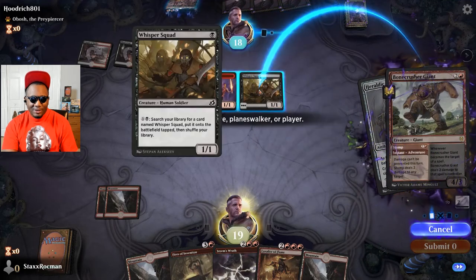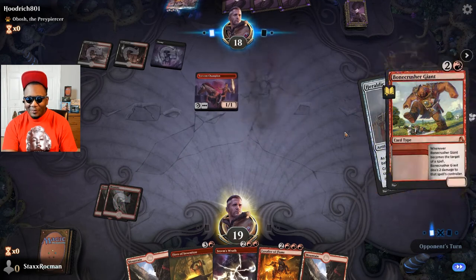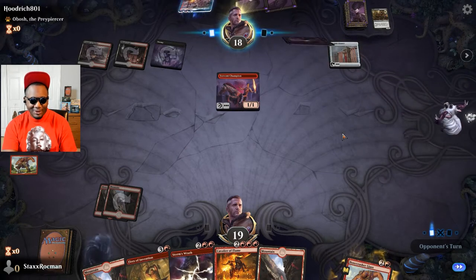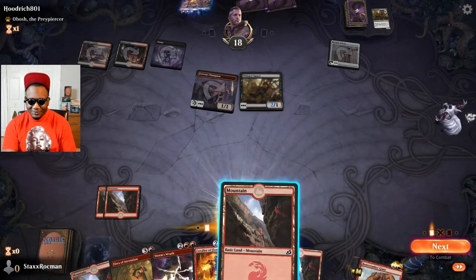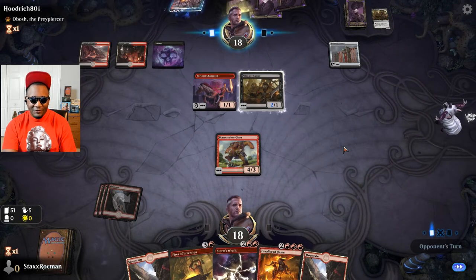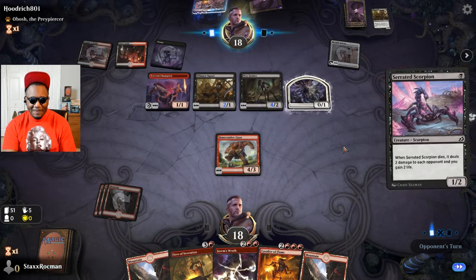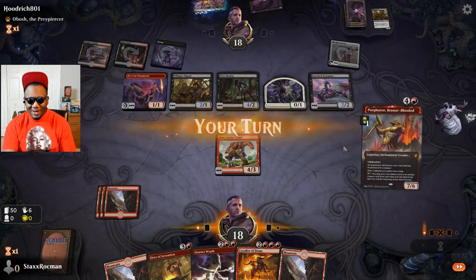I should kill this Whisper Squad because it has the ability to fetch more from the library. I probably should have killed it before he untapped because he could have found one in response, but well, he's got another one. Let me go ahead and get Bonecrusher down and defend myself so I don't take so much damage. If you flood the board I'm gonna board wipe.